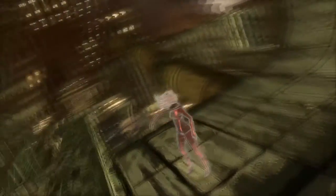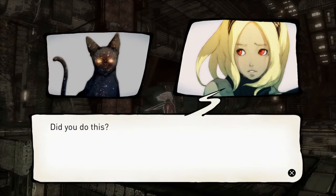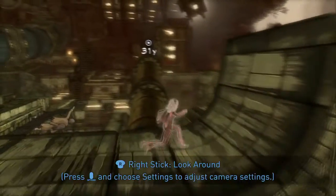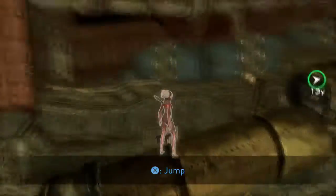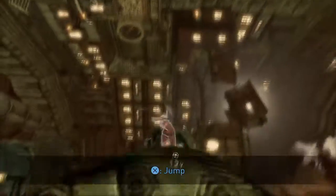I guess I have the power to defy gravity. And now we are standing on top of a wall like Spider-Man. Head towards the marker — the number indicates how far away you are. Okay cool. Now we can adjust our view, which is nice because I can definitely see this game getting very confusing.